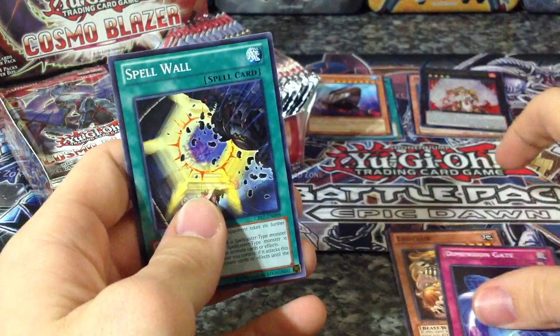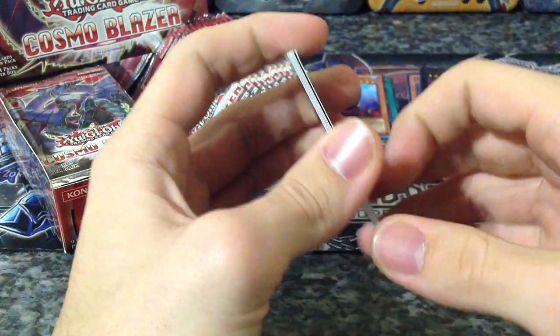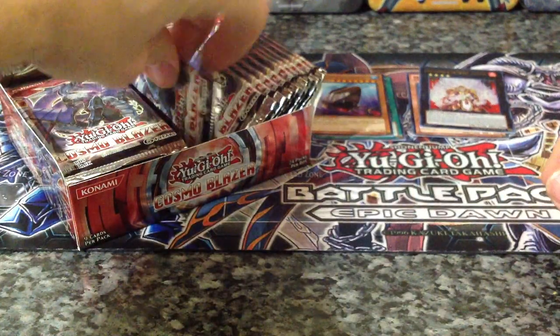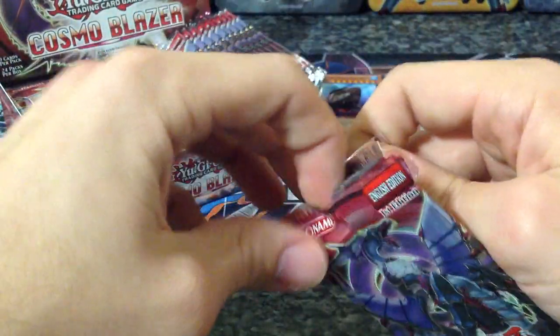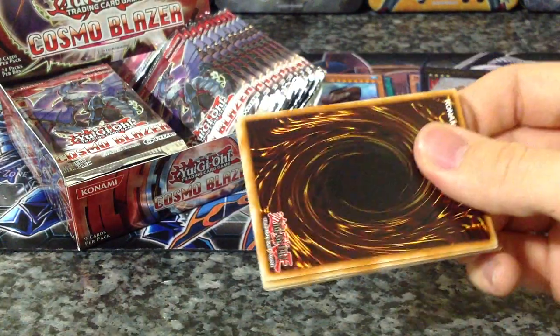Leotor, Dimension Gate, and Spellwall. I really like the Fire Kings, the Brotherhood cards — they look awesome. I like the idea of them being Beast Warriors, and I feel like they'll be a good deck, even though people say that they are back-row heavy, which they are with all the Fire Formation cards.